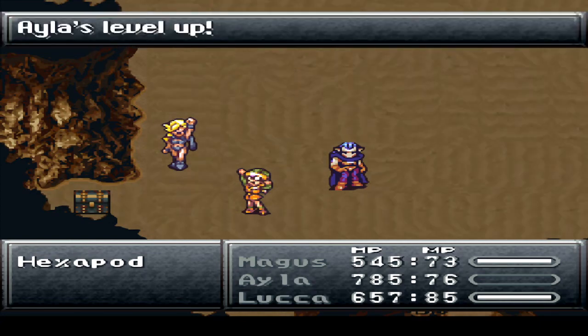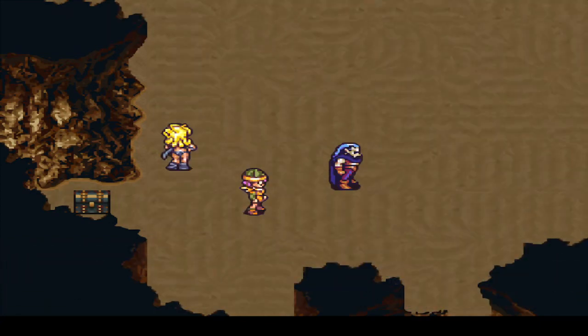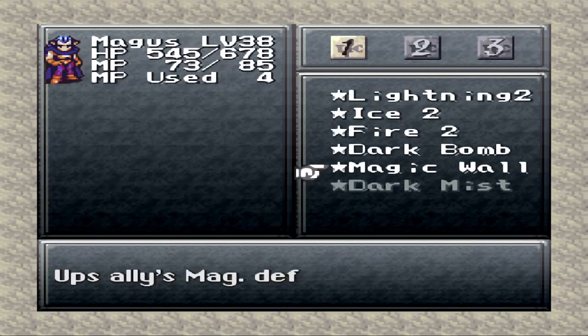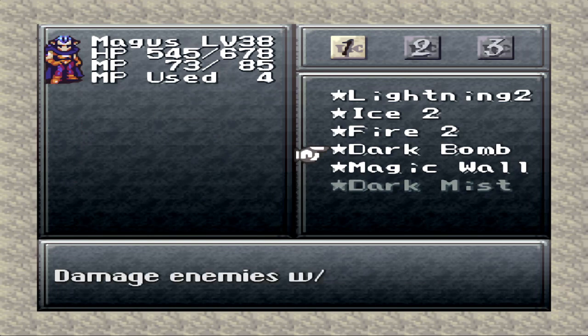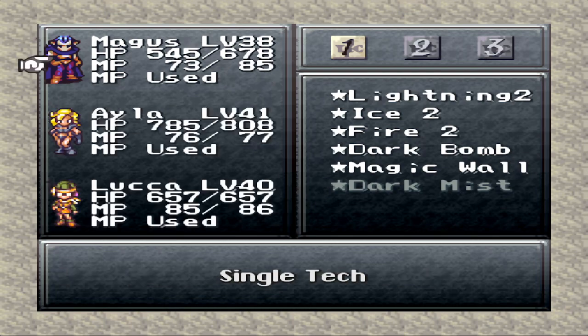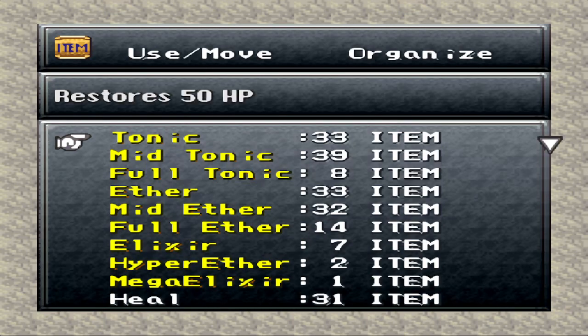Magus learned Magic Wall. Nice! Not that I ever really used that one — I think it just buffs your magic defense. So not really that good. There's Dark Bomb and Dark Mist. I think Dark Mist is pretty much like a stronger Dark Bomb, more or less. That's cool with me.